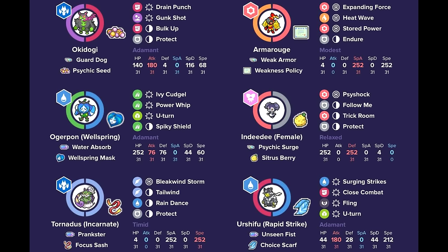And then Psychic Seed Okidogi, which is really good into a lot of common Pokémon like the Rillaboom and the Heatran, especially since they're running Tera Fairy. It's able to sponge up a lot of attacks and has really good coverage into those options. So having that Bulk Up with that Psychic Seed allows Okidogi to potentially set up and actually be a massive threat. If you'd like to check out the details of this recreation and the creator, they'll be linked in the description down below.